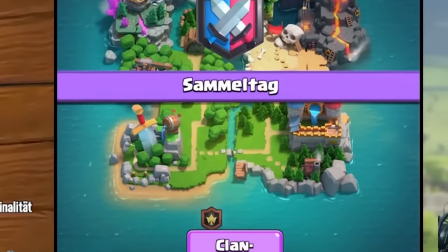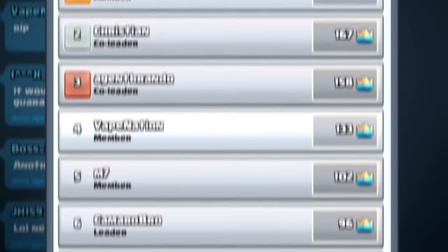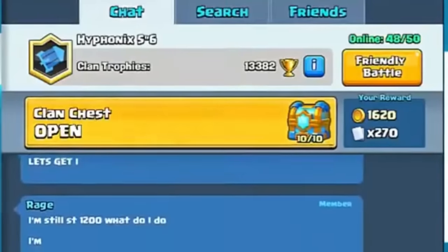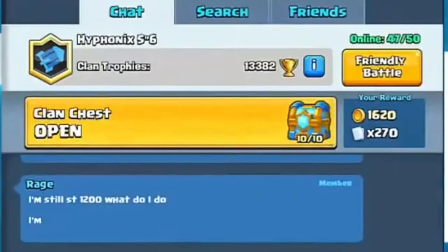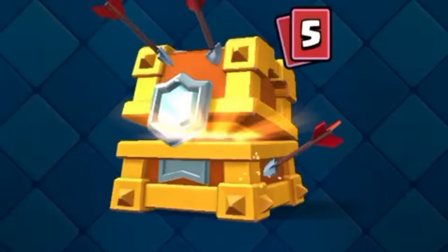Number 8. Clan Wars used to look quite different. Rewards were earned through the clan chest, which had ten tiers, every tier making the chest slightly better until you had a really good chest. This chest, however, was still not guaranteed a legendary card. Fast forward to now, Clan Wars look different, and so do the clan chests.